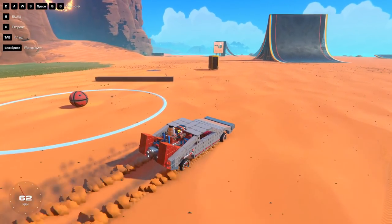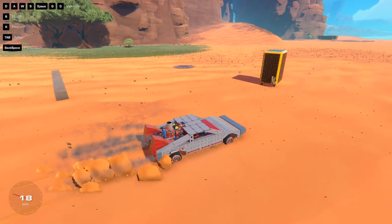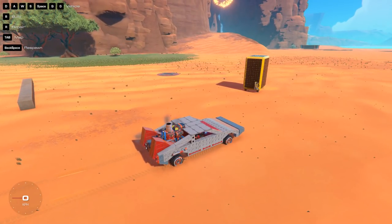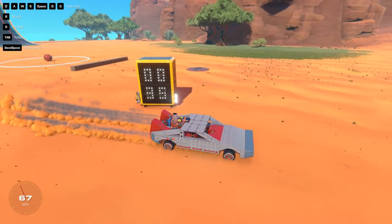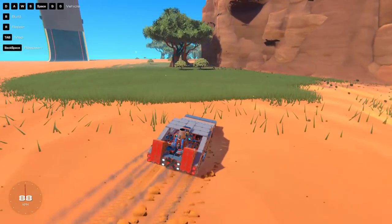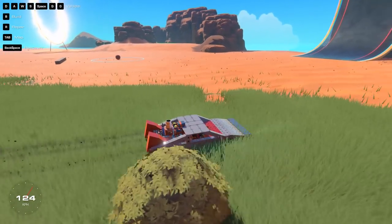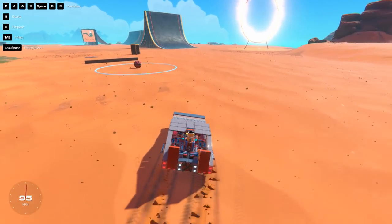I wanted to show this big box up front. This is really cool if you are a player of Trailmakers because it basically turns anywhere you want into an actual racetrack. This is a lap timer. We'll pass it right now, and it looks like we're on a 35-second lap.